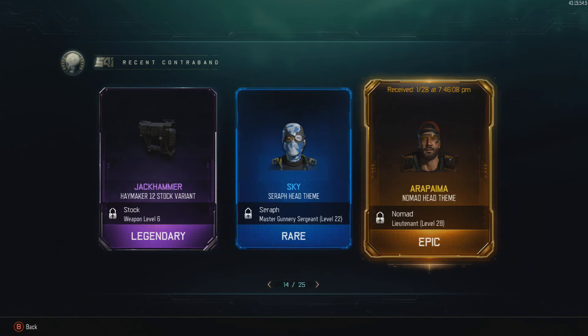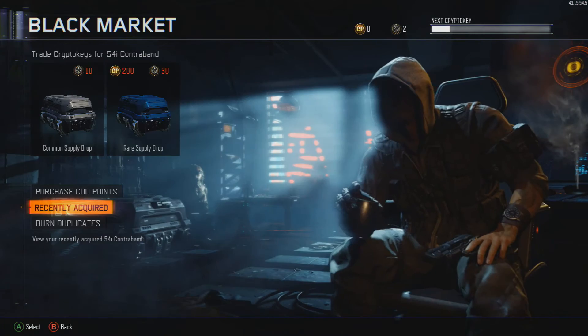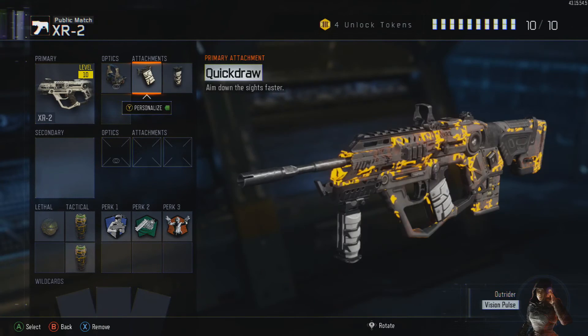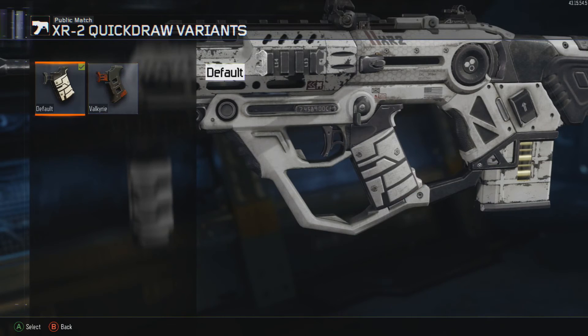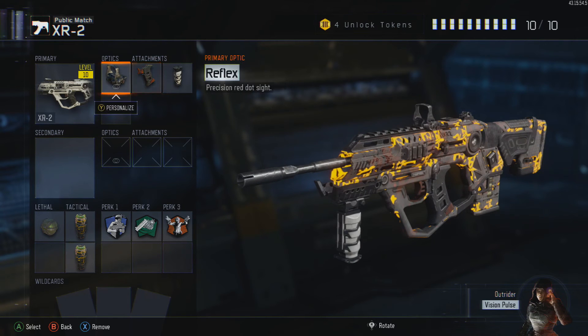I can have a look at the XR2 Quickdraw, so I'll quickly do that. I think that's the last thing I'm going to look at and then I'm going to end the video. There we go — I do actually use Quickdraw on this gun a lot. That's actually a nice visible difference there. I like it. You're not really going to see it that much, but when you do you'll notice it a bit.